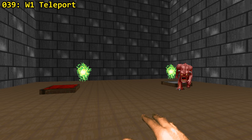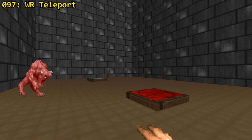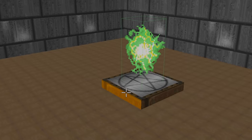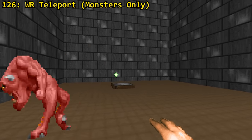Up next we've got the teleporters. You've got teleporters for both players and monsters, activated through W1 or WR. The teleporter points to a teleporter destination inside the sector it shares its tag with. Then there are also teleporters for monsters only, also with W1 and WR triggers.